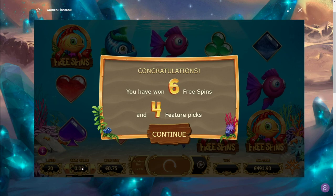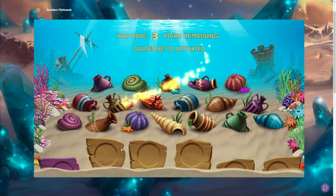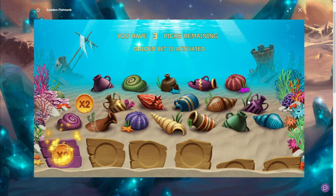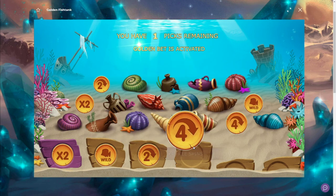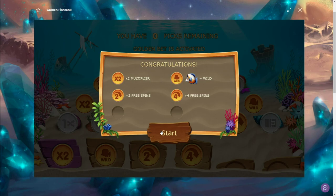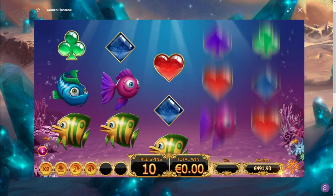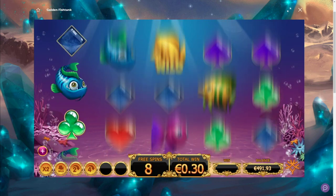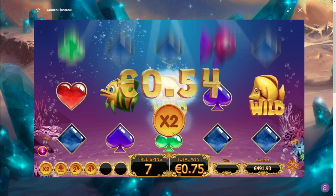The second bonus is in Golden Fish Tank. We're down to 491 euro balance, 75 cent bet. We got four picks in here. Normally I'd let you guys pick, but this isn't live so we have to do the picks ourselves. Come on, give me that stacked fish and then a wild as well. Oh okay, we need this stacked fish — that's two respins. Come on, get that fish! A lot of spins but not a lot of wins.